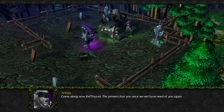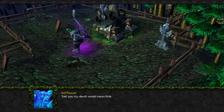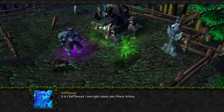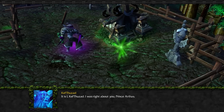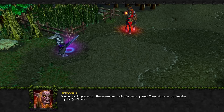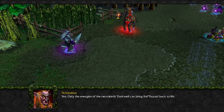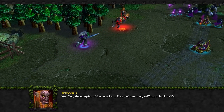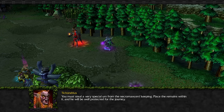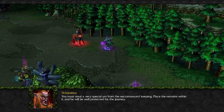Come along now, Kel'Thuzad. The powers that you once served have need of you again. My death would mean it. What the? Am I hearing ghosts now? It is I, Kel'Thuzad. I was right about you, Prince Arthas. Nice touch that he's a wisp. It took you long enough. These remains are badly decomposed. They will never survive the trip to Quel'Thalas. Only the energies of the Necrolord's Darkwell can bring Kel'Thuzad back to life. Then what must be done? You must steal a very special urn from the Necromancer's keeping. A place that remains within it, and he will be well protected for the journey. As you wish.